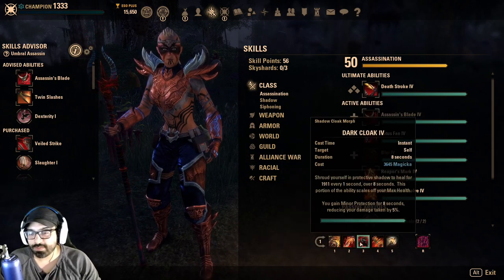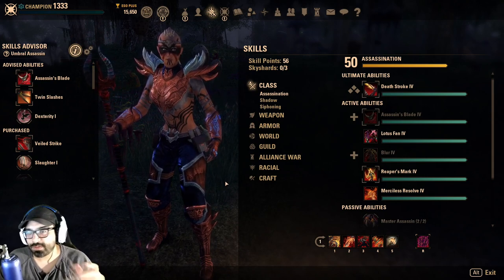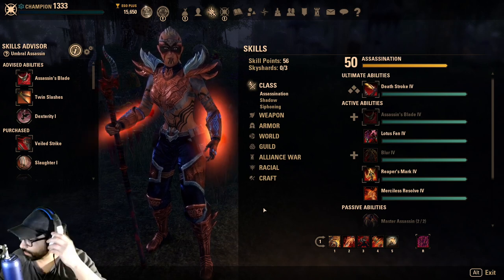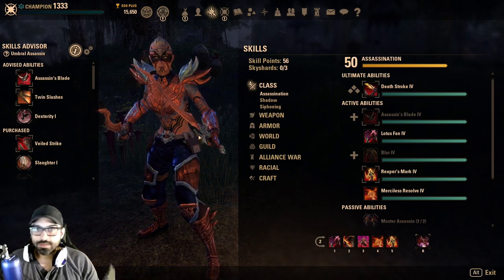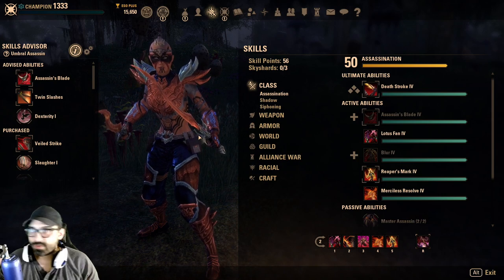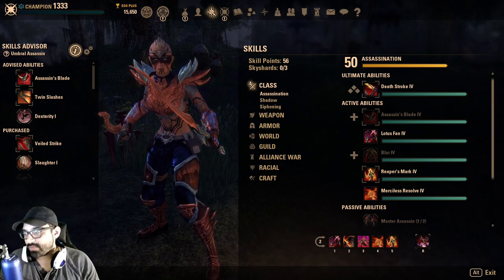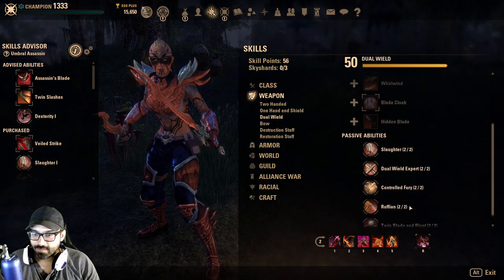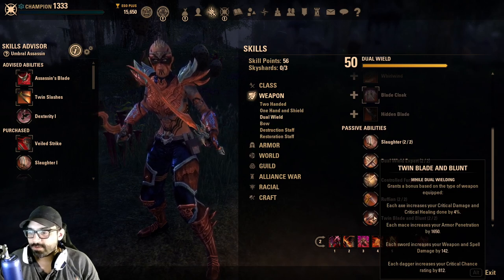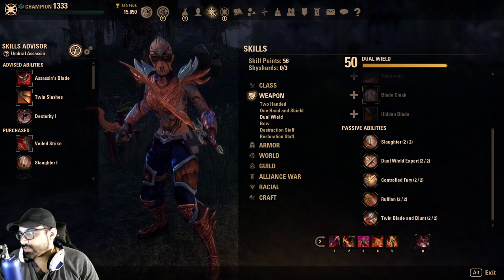I played magicka nightblade previously both with cloak and without cloak. The build we'll be looking at today is a little different from my battleground build — this one is going to be for Cyrodiil. It's still going to be a dual wield and destro build, so you utilize your destro bar to soften up your target, get your buffs and debuffs rolling, and then go in for the kill on your dual wield bar. Dual wield gives you access to extra spell damage — 142 per sword from the last passive.